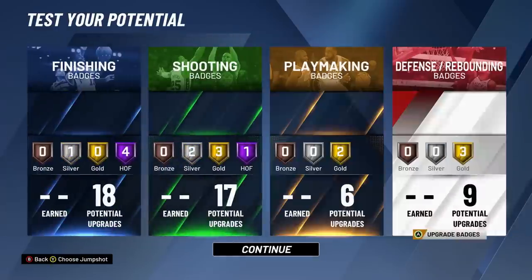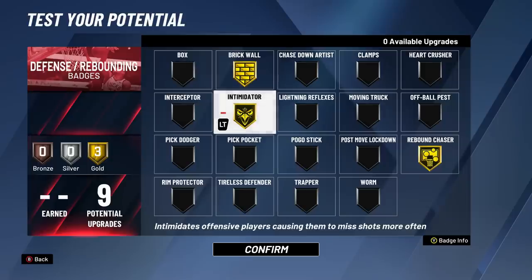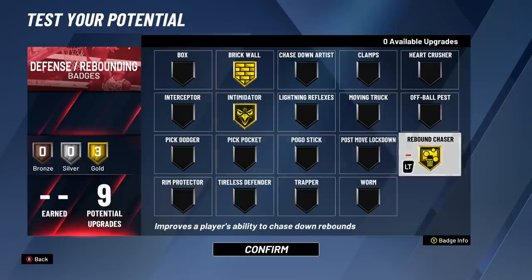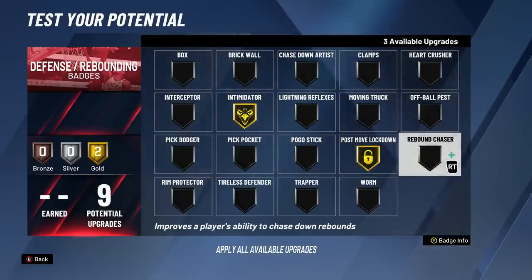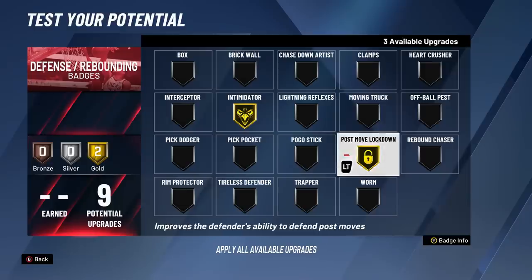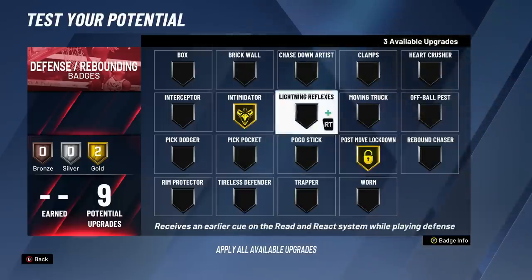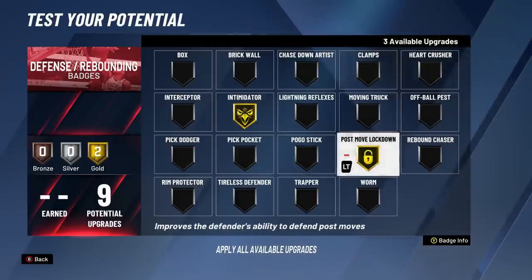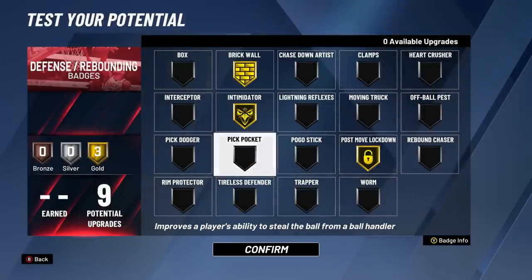Defense and rebounding badges will vary depending on what game mode you like to play. Since I'm trying to play everything, I have it as well-rounded as I can. Brick wall is a must, intimidator is an absolute must - it helps you contest players a lot better. I have rebound chaser on gold, which helps us get more boards and grab rebounds more efficiently. On the ones court I'm not gonna use brick wall, I'll probably throw it on post move lockdown, and maybe use pogo stick or moving chuck instead of rebound chaser.